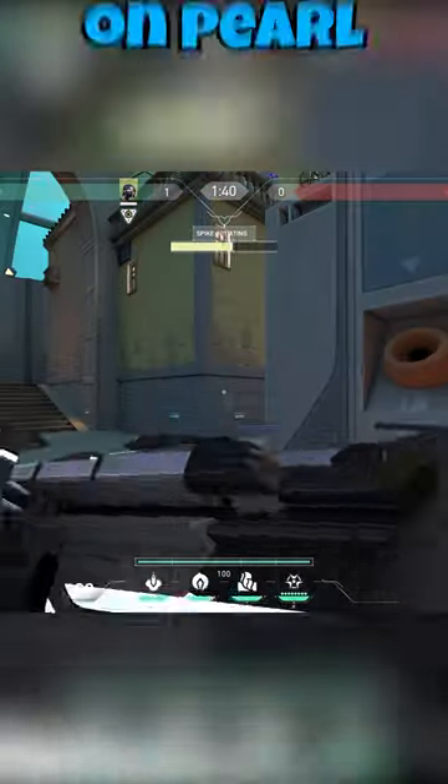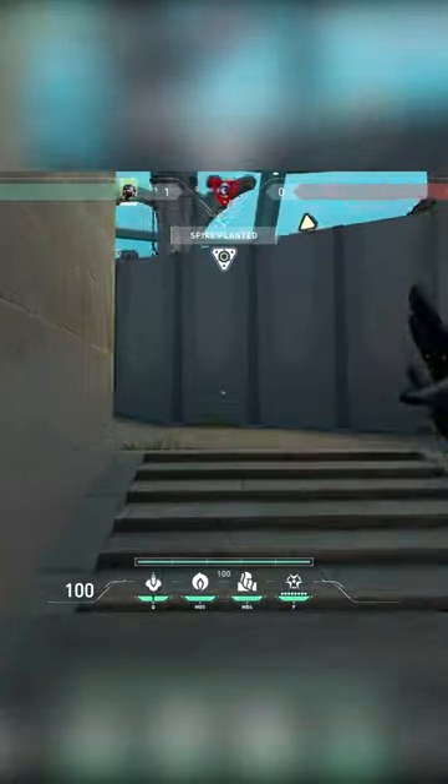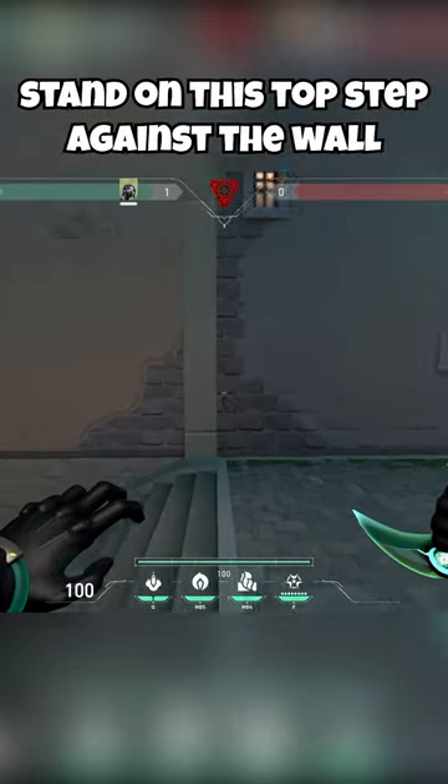You need to know this post-plant Viper lineup on Pearl if you're planning A. Once you plant the bomb, run back towards A main near your spawn. Stand on this top step right here up against the wall.